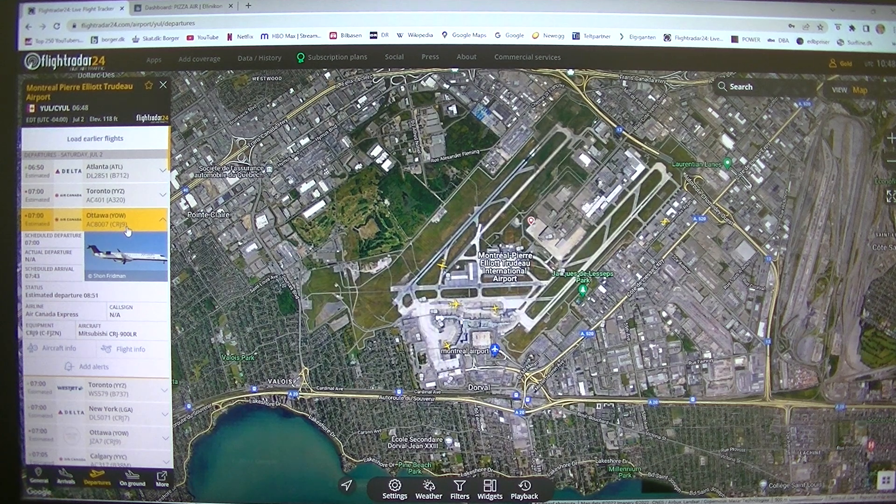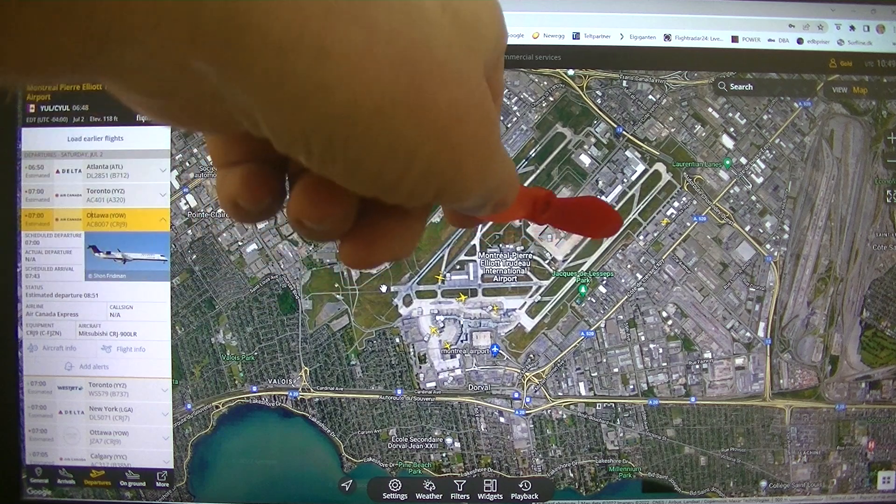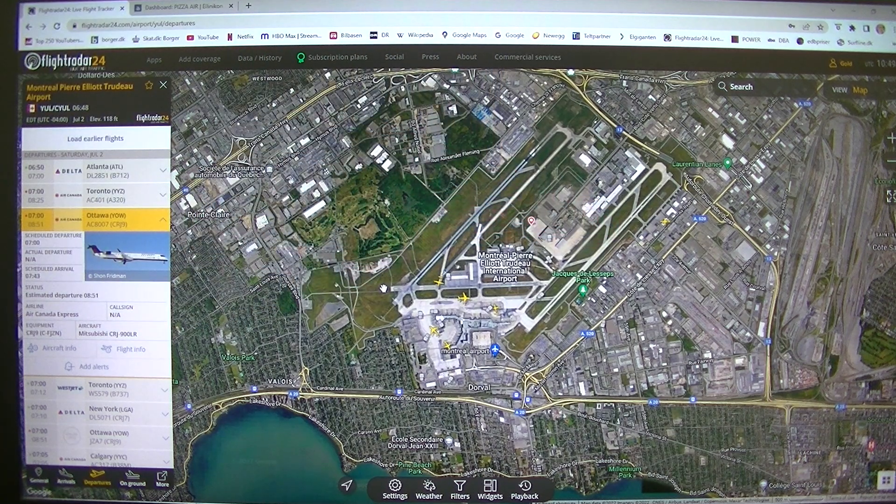AC 8007 to Ottawa. And in 1 hour and 50 minutes we have a flight to Iqaluit — departing Ottawa at 8:15. So that's maybe not going to work, because if this flight is delayed to 8:20 and we arrive at 8:05, then the other one departs at 8:15. If it leaves 10 minutes before time, we won't get the airplane and will have to wait until tomorrow.